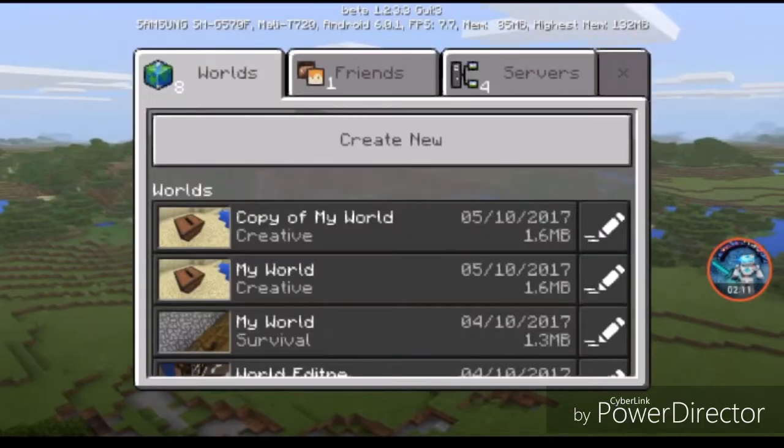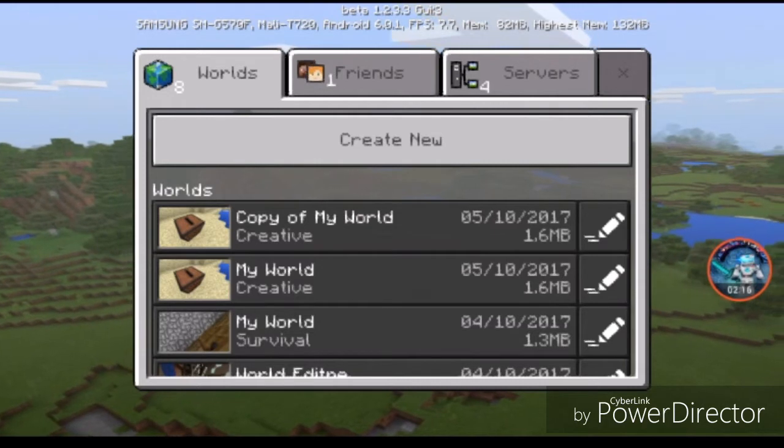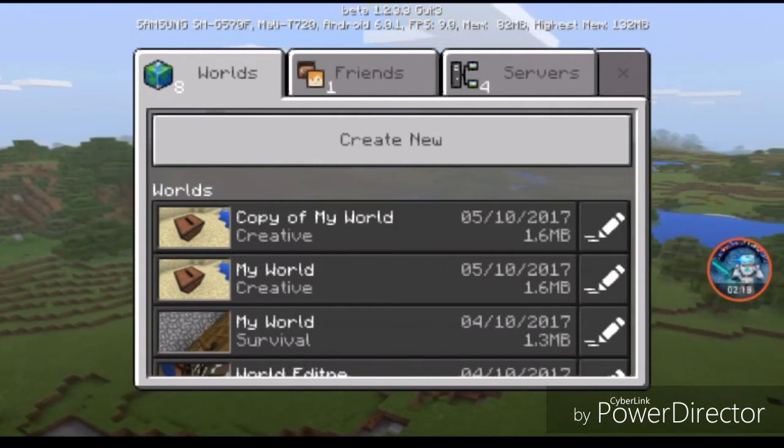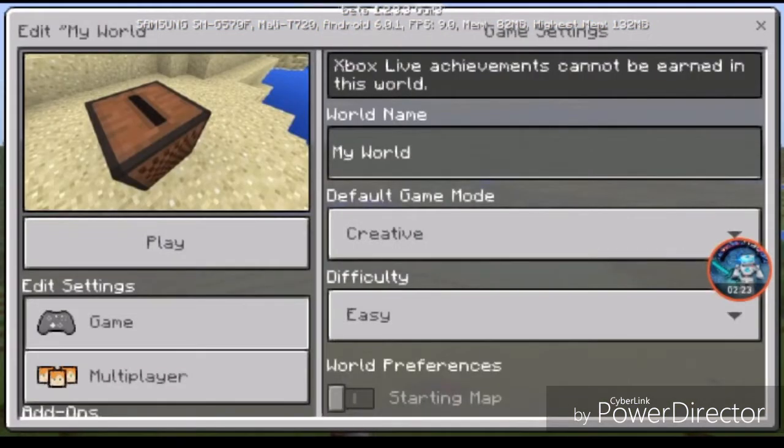Wait — what? Copy World? Oh wow, oh my goodness, that's awesome! So it means we can copy our own world. Yes! The new update is awesome.